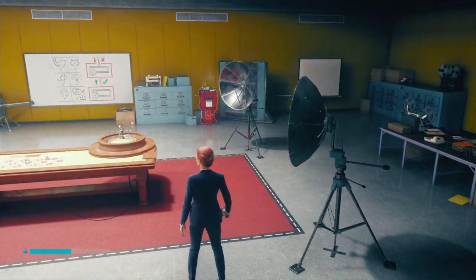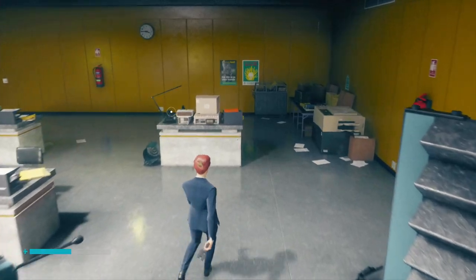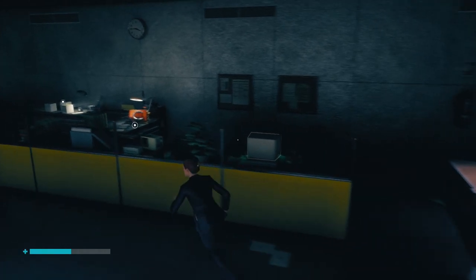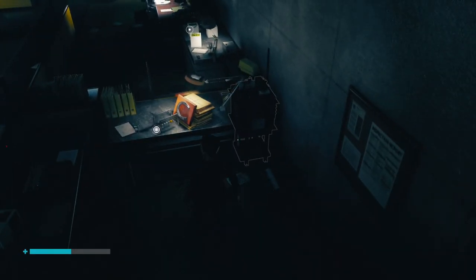All four lights are going to be in the exact same room as the roulette. Once we've done that, we are going to go across to the other room — this is the room we first came into — and we're going to stick to the wall side of the room.